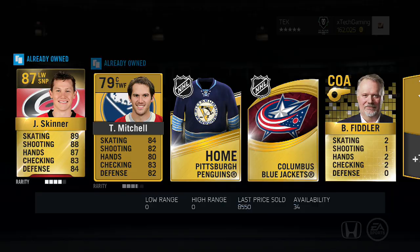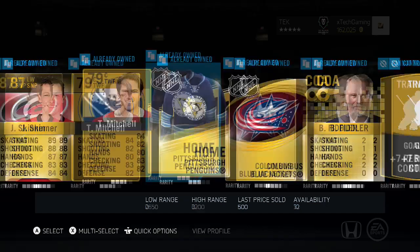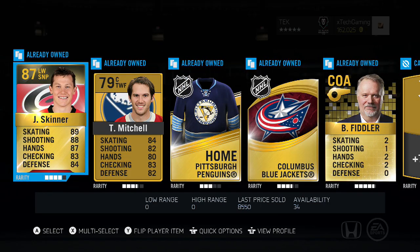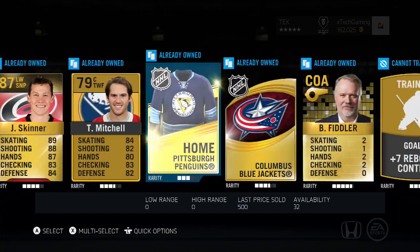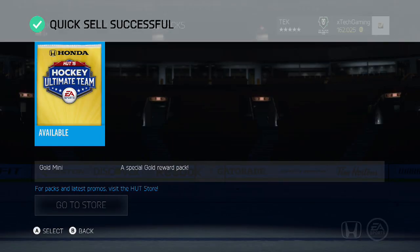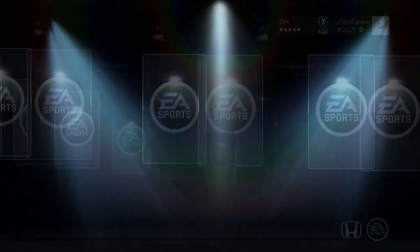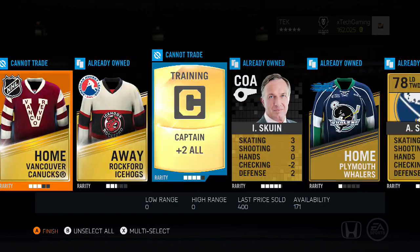Jeff Skinner! Back to back to back pulls - I like that. I actually already have one so it's a free pack card and I'll have to discard it, which is unfortunate. But still we've got an 87, an 86, and an 88. Can we get an 89 to end off the Minnesota Wild collection?